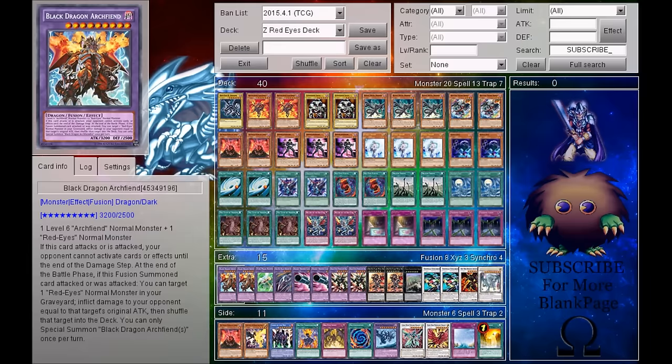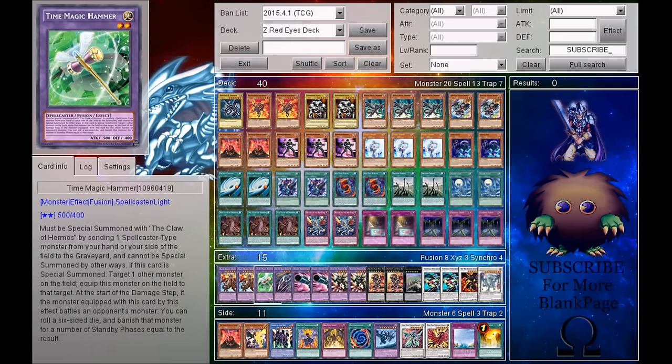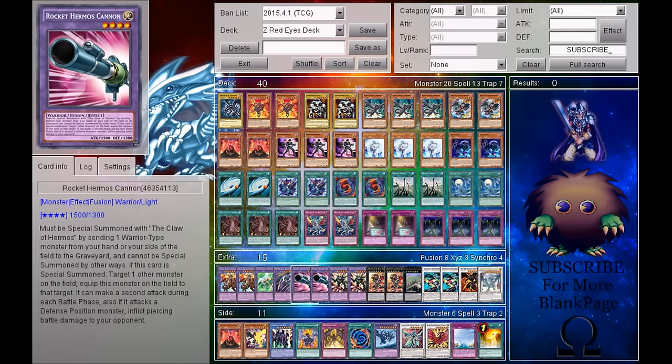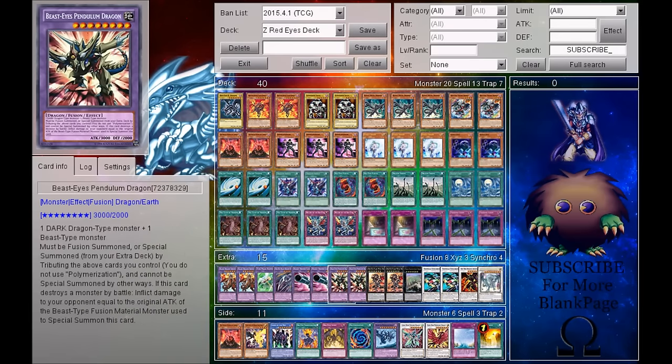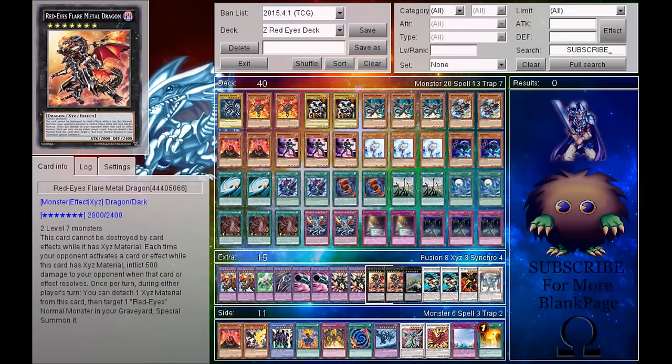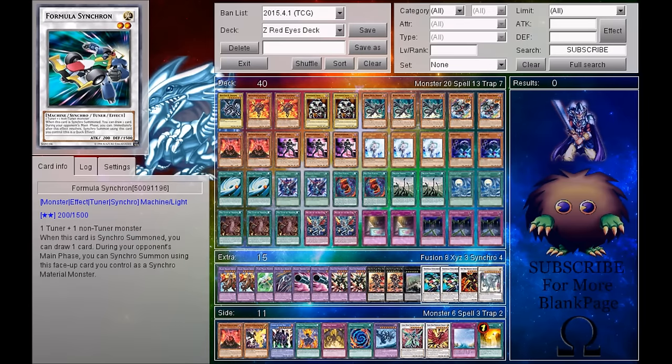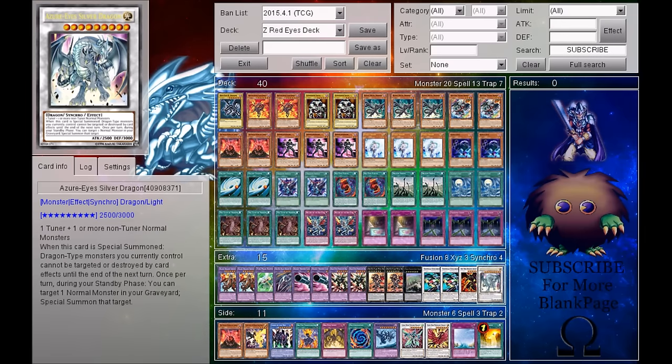For my extra deck, I am running 2 Black Dragon Archfiend, 1 Time Magic Hammer, 1 Red Eyes Black Dragon Sword, 2 Rocket Hermos Cannon, and 2 Beast Eyes Pendulum Dragon for fusions. For Xyz, I am running 2 Red Eyes Flare Metal Dragon and 1 Mecha Phantom Beast Dracosack. For Synchro, I am running 2 Formula Synchron, 1 Hot Red Dragon Archfiend, and 1 Azurized Silver Dragon. And that is it for the extra deck.